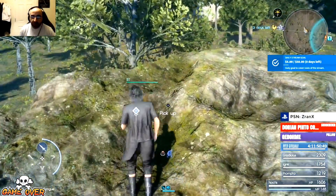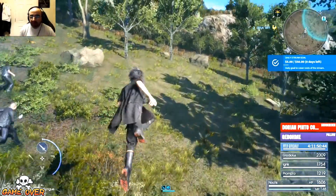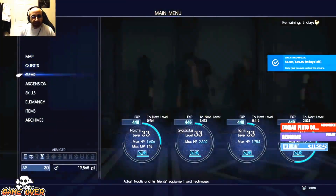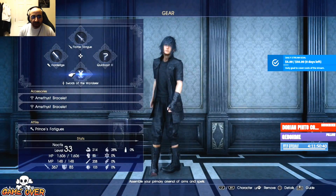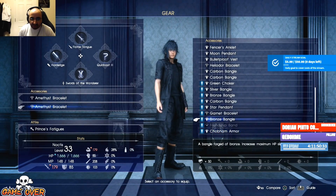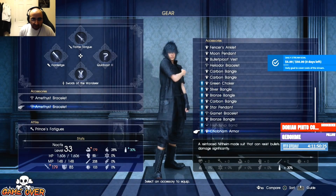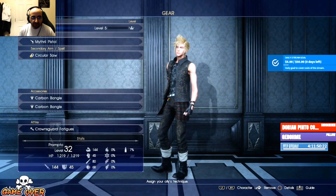We got a chomba armor - let's check the stats. Let's see what the stats are for that chocobo armor. There's so much gear from so many side quests. That's definitely for Prompto because it increases bullets by 30%.